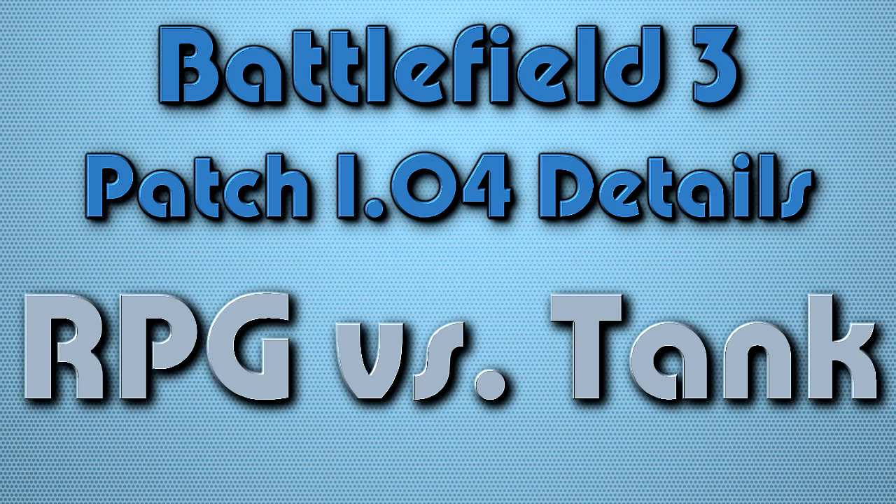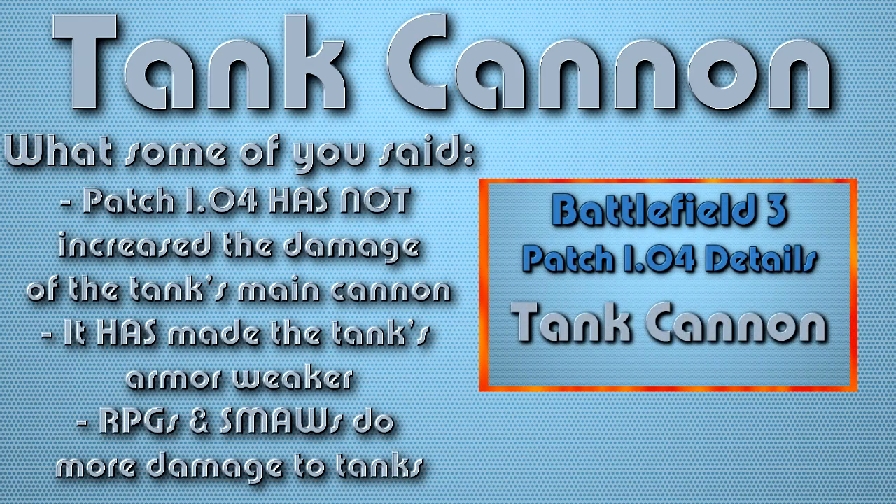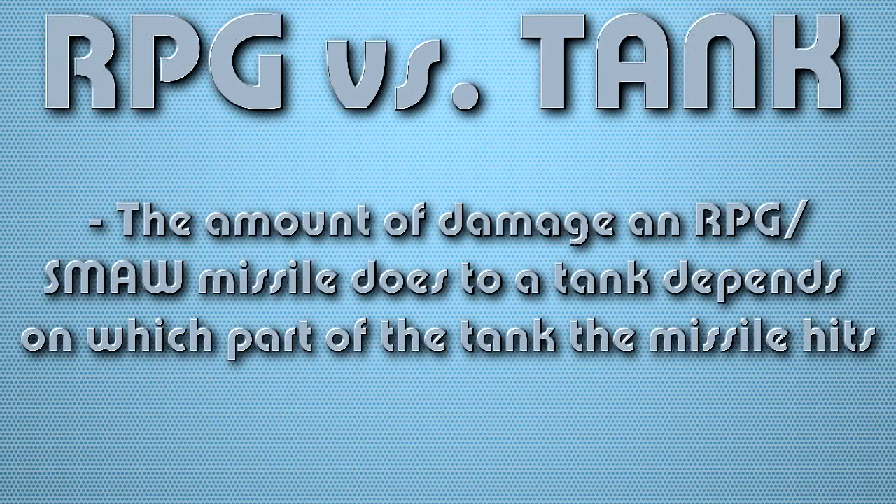I'm going to address some of this confusion by looking at the post-patch damage RPGs and SMAWs do to tanks. Last week I posted a video showing that patch 1.04 increased the damage the tank's main cannon does to enemy tanks. In that video I also said they haven't made the tank's armor weaker — they've just increased the strength of the main cannon, so it takes one less shot to disable an enemy tank from the front and sides. Some of you didn't agree or were confused, with several comments saying I'm wrong and that the patch made the tank's armor weaker rather than increasing the cannon strength. I'm going to try to clear up this confusion.